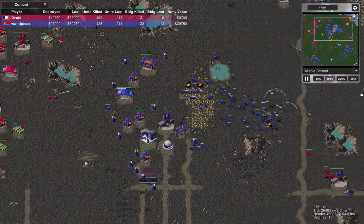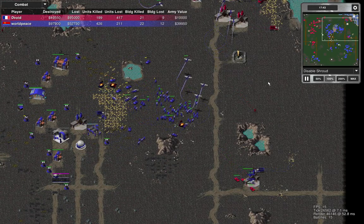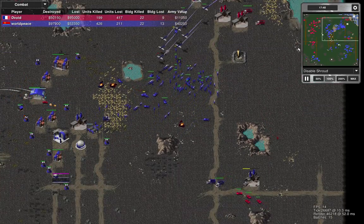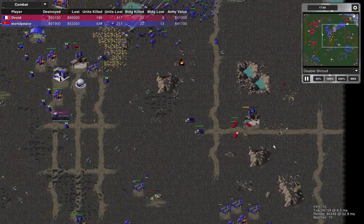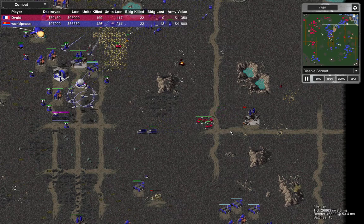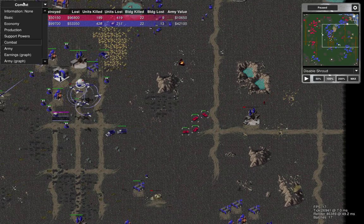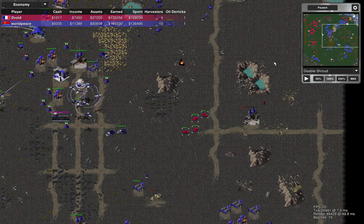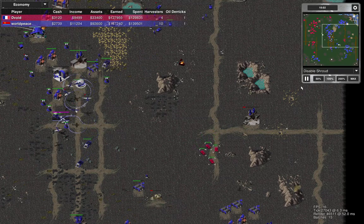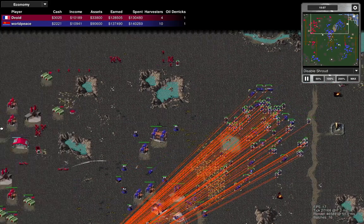My artillery is starting to work but the size of his army is too much — it's a steamroller. I've lost my radar dome but I've got an eco raid here; I just need to get them away. He's got five grand and I've got 900 — now I'm ahead in cash, so that was a nice steal, but his army is too much at this point.